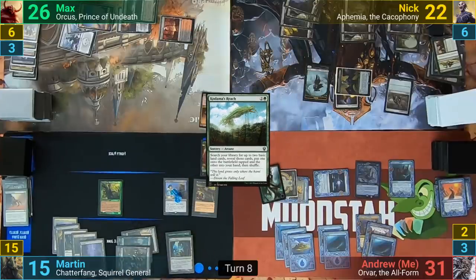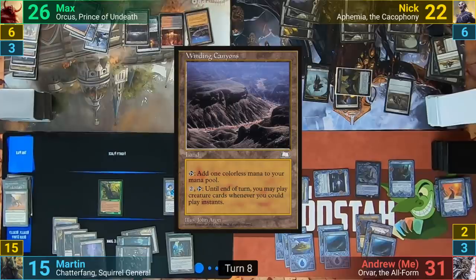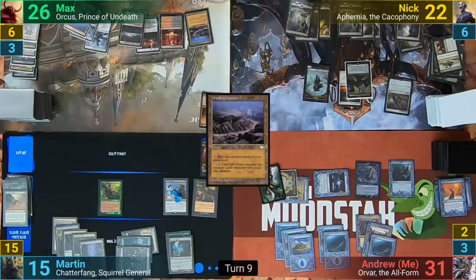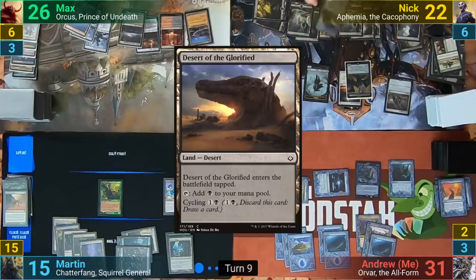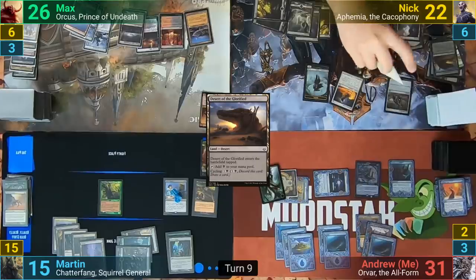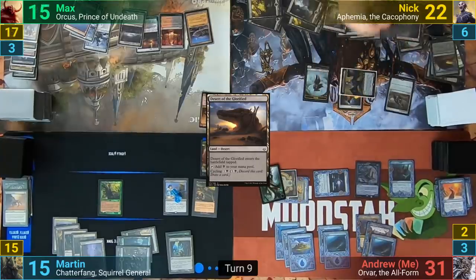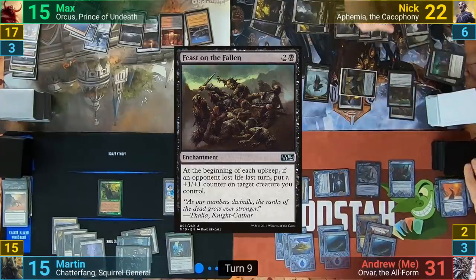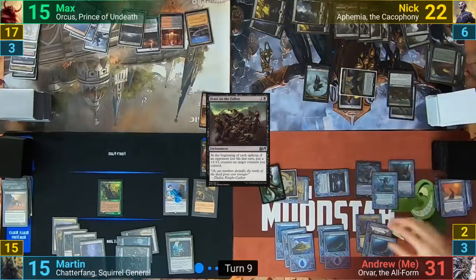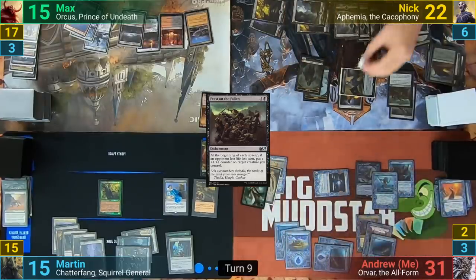Max untaps and just plays a Winding Canyon, passing to Nyk. Nyk plays a Swamp and pays two mana to cycle Desert of the Glorified to draw a card, then moves to combat, swinging at Max with Ephemia for eleven. He connects and then casts Feast on the Fallen, passing to me and making another Zombie token at end of turn after exiling an enchantment. I untap, and Nyk gets that counter on Ephemia from the Feast on the Fallen.